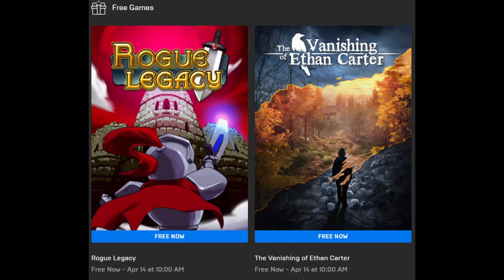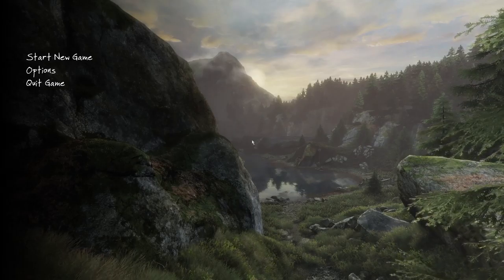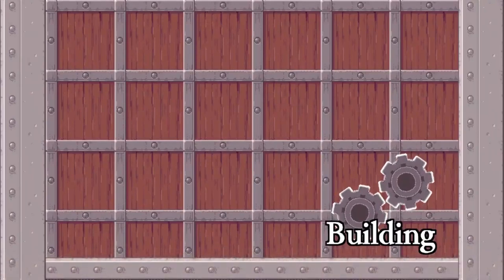Hey, these games are free in the Epic Games Store until April 14th: Rogue Legacy and The Vanishing of Ethan Carter. Let's start with Rogue Legacy.